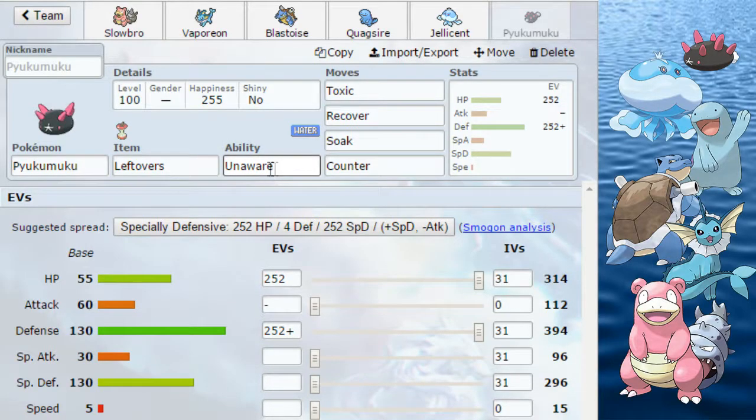Finally, Pyukumuku. He also has Unaware. Also runs Leftovers. He's incredibly simple and one-dimensional: Toxic, Recover, Soak, and then the fourth move is usually Counter.